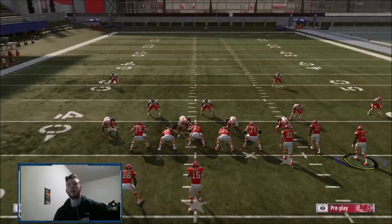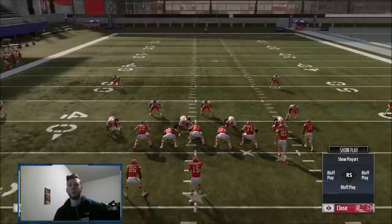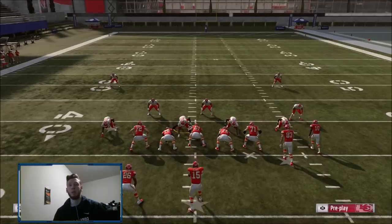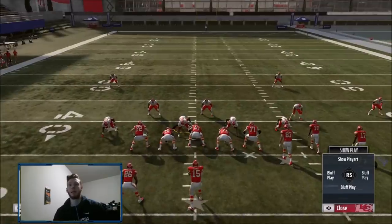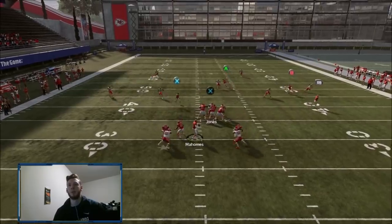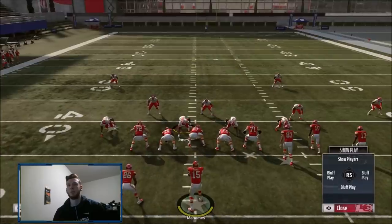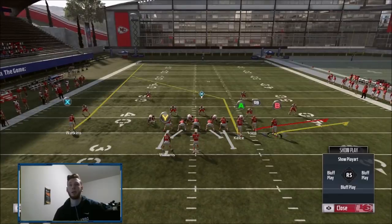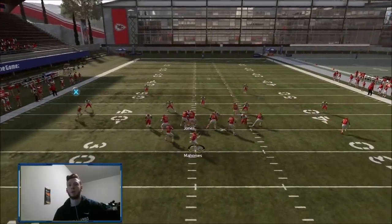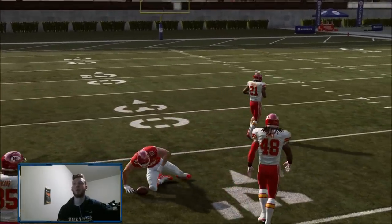I like to motion Conley out and put him on a curl or comeback — your call. If you do the motion out curl or comeback, I wouldn't let him set — I'd hike it right away. You can also do the motion out comeback, which is nice too. Either way you're creating a flood concept. You can't put him on the comeback until you motion him out, so once you motion him out, come back and hike it.